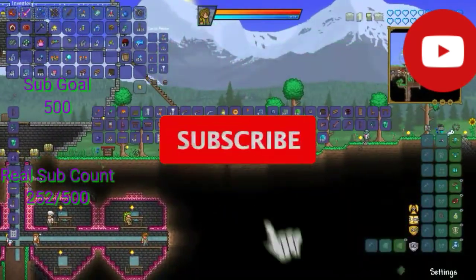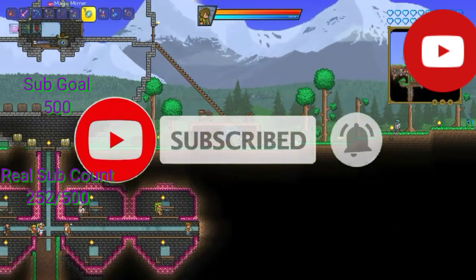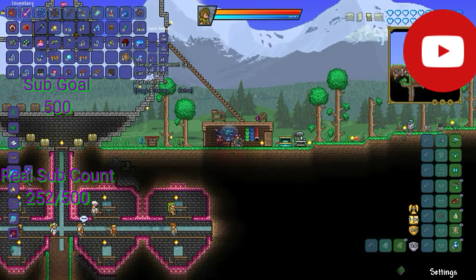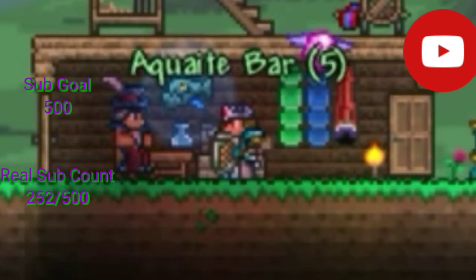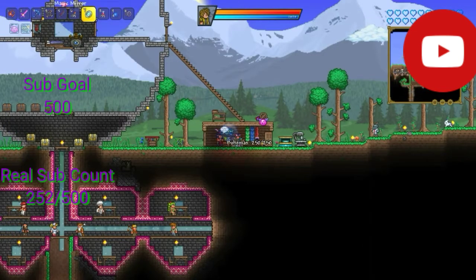Of course you can tell that we're jumping right back into the mod by crafting more of these sweet aqua hide bars. Surely we will get a lot. Hi there pink slimy. And that's 42, that should be enough for quite a bit of stuff.